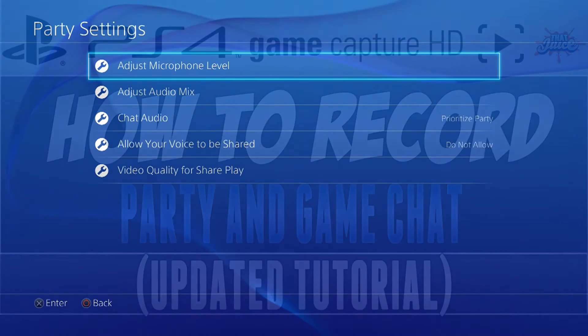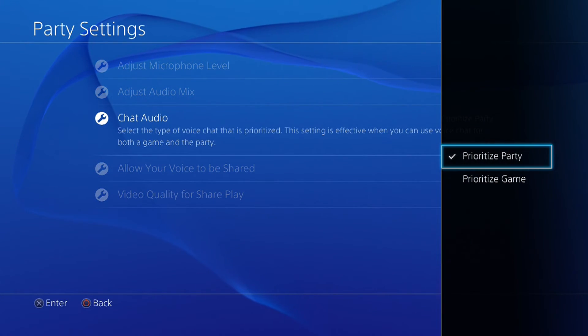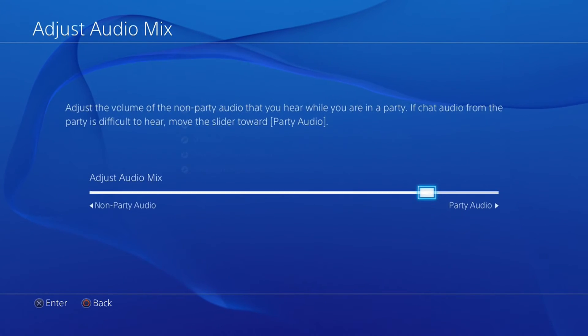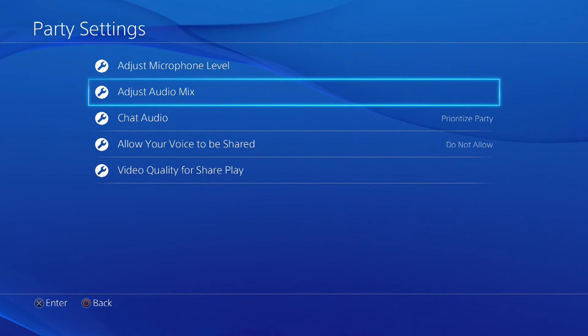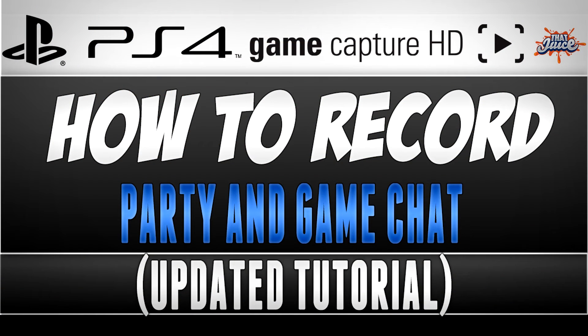Now there's only one more simple step: prioritize your party audio. Go into your party settings and move the bar a little further towards the party side. This will make the game chat lower than the party audio, so you'll actually be able to hear the people you're playing with.